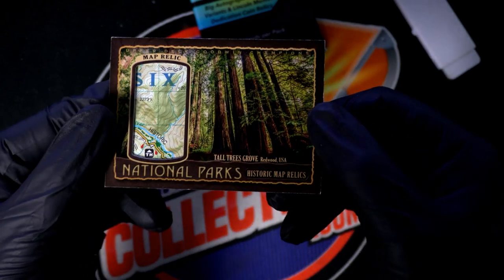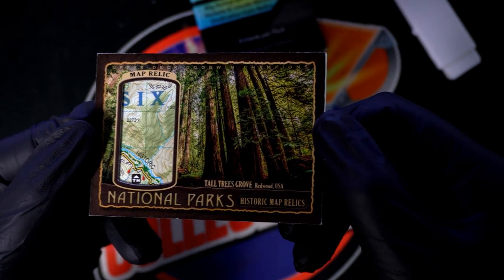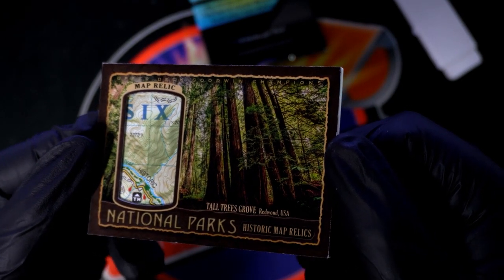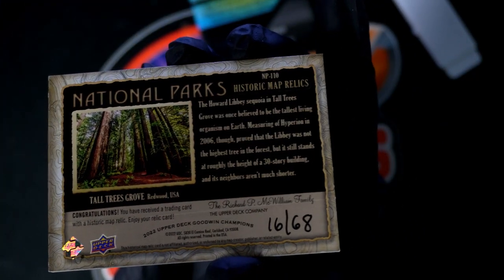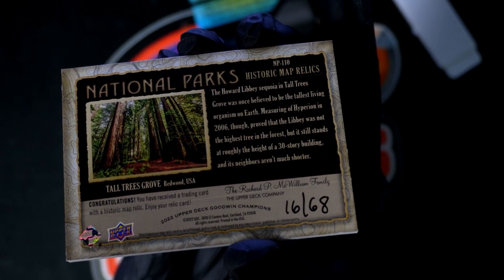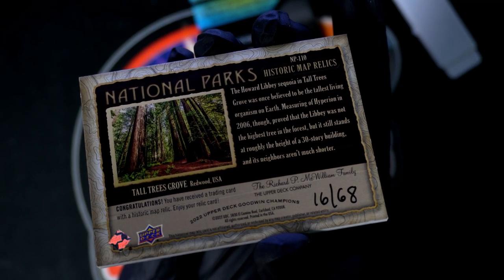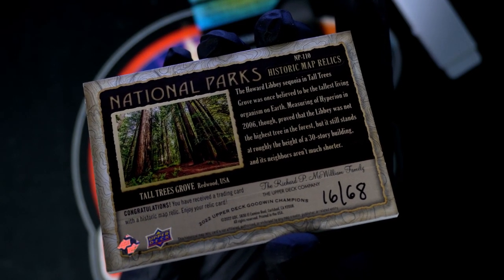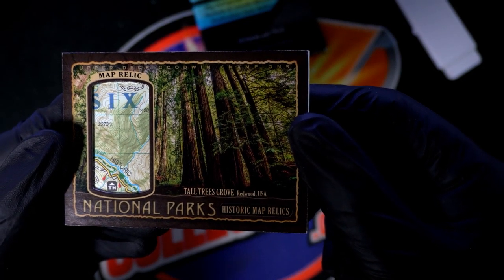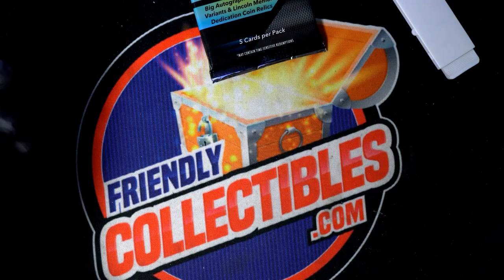Oh my gosh, what is this? Oh my. Redwood USA — Map Relic. The Redwood Forest in California. This is so cool. Sequoia. It's hand-numbered — 16 of 68. Talking about the highest tree in the forest, the height of a 30-story building. The Howard Libby Sequoia, celebrating that particular tree and all the redwood tall trees. That is really, really cool — hand-numbered 16 of 68. Unbelievable pack selection for Arturo.